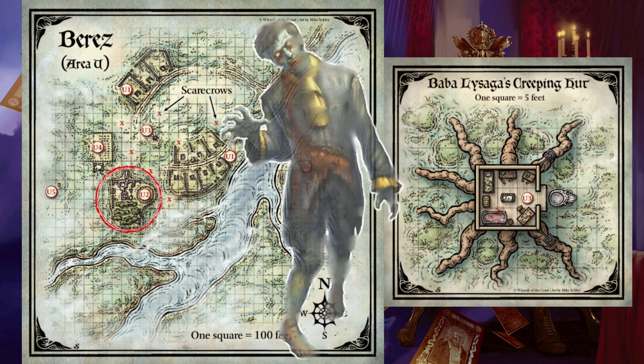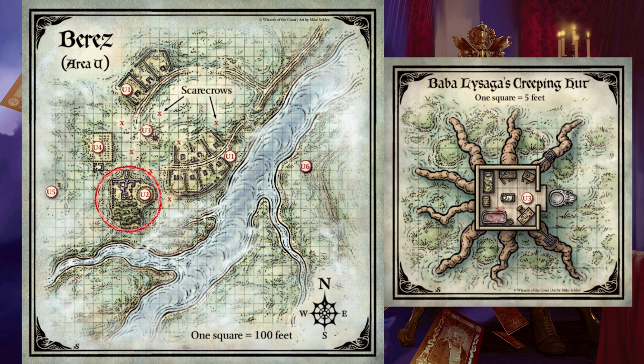Ulrich's ghost is neutral good. It attacks if threatened or if the characters begin searching the ruined mansion for treasure. If the ghost is reduced to zero hit points, it reforms after 24 hours. The characters receive experience points for the ghost only if they lay Ulrich's spirit to rest, not if they defeat it in combat. Fortunes of Ravenloft: If your card reading reveals a treasure hidden in Berez, Ulrich's ghost points the characters to the treasure's true location, saying 'Travel west — two hundred paces from the mansion lies a monument to my folly and the treasures you seek.' Characters who follow Ulrich's direction end up in Area U5.